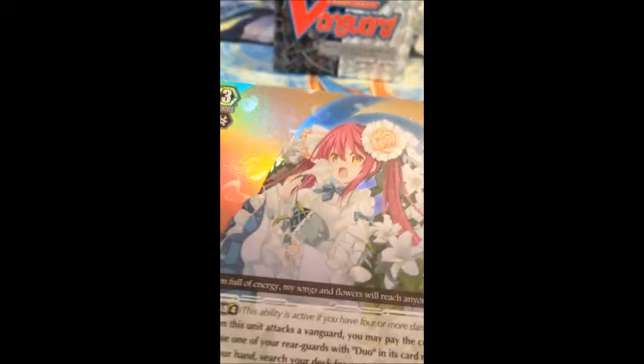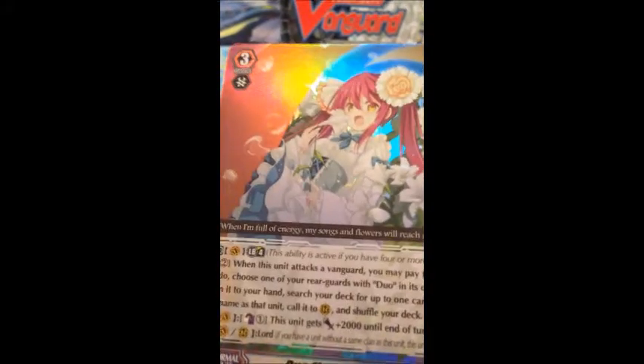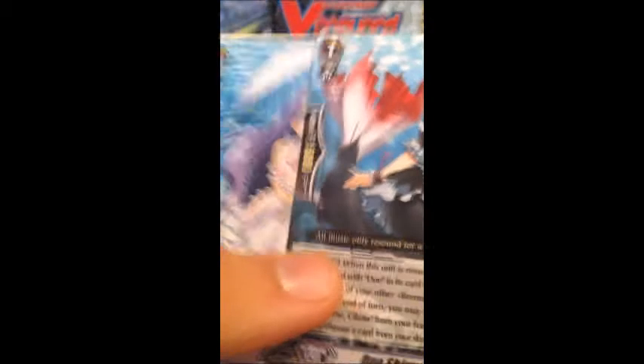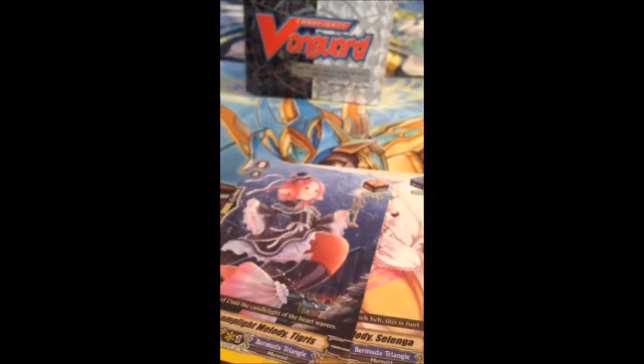Duo Nightwing Tangeria — the white version. Duo Morning Charm Liffie. And I'm pretty sure this one is Triple Rare or Special Rare: Duo Flower Girl Lily. If I remember, the other version has roses, because this one has lilies. I'm pretty sure this is Special Rare or Triple Rare. I looked at this card list about two months ago, back in September, so I don't remember all the Special Rares and Triple Rares, but I'm pretty sure that's one of them. Duo Shiny Tone Ciccola. Duo Beast Ear Lulu. Duo Soulful Melody Slinga. Duo Lamplight Melody Tigris — that's the black version. Duo Magical Mike Shalwin.